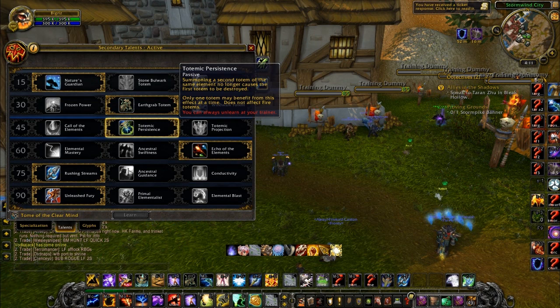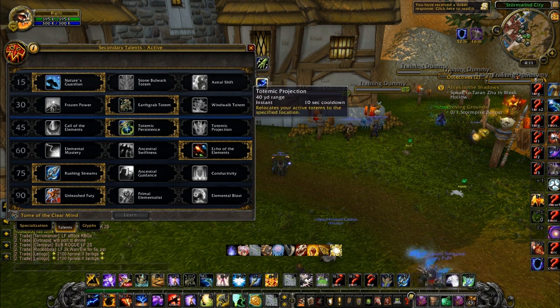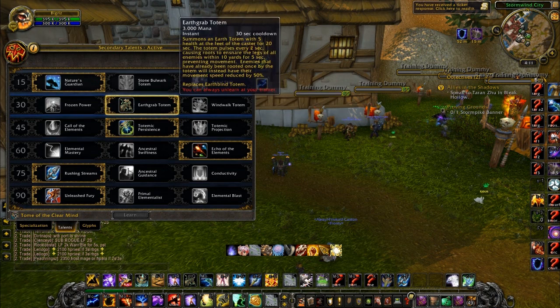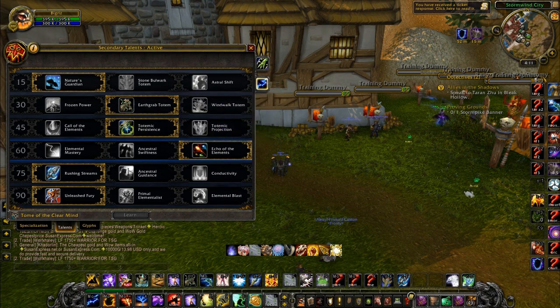Totemic Persistence actually changed this patch. If you're getting trained really hard and you're desperate, you could have Healing Tide and Healing Stream out at the same time for insane healing. Totemic Projection is still a really good talent — I'm just not that great with it yet. It's really good for landing cap totems, especially if you can't root-cap.